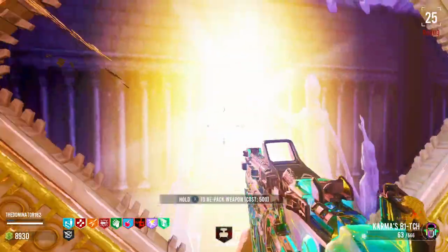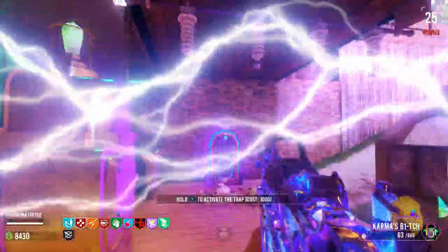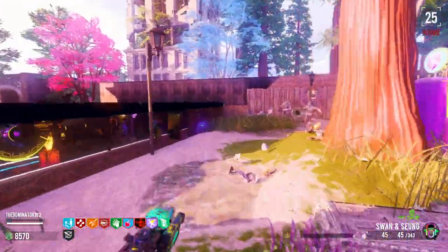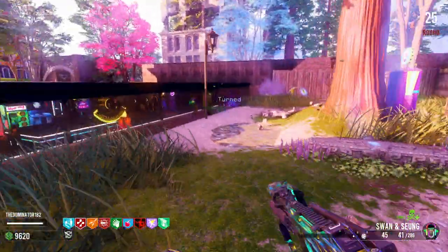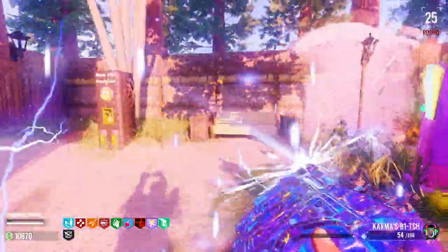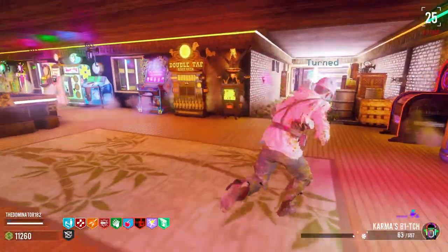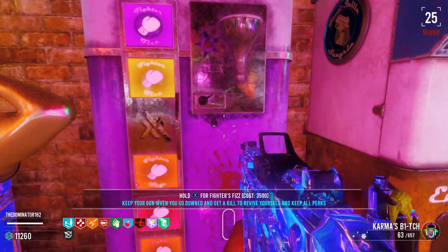We're gonna make our way down and keep Turned because I think that's what's keeping us alive. If we can get Deadwire though — oh, Deadwire! We barely use this weapon but every now and then we can use it for Deadwire. We also want Bandolier Bandit wherever that is, and Vulture Aid so we can get our points and bullets back. The Karma takes so long to reload — we might want another weapon, but we just took so long to get Deadwire on it so we'll keep it for now.